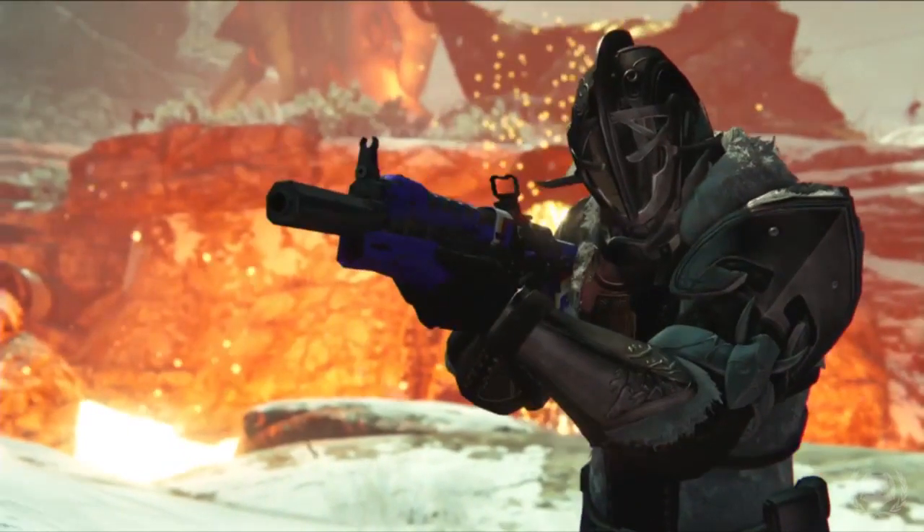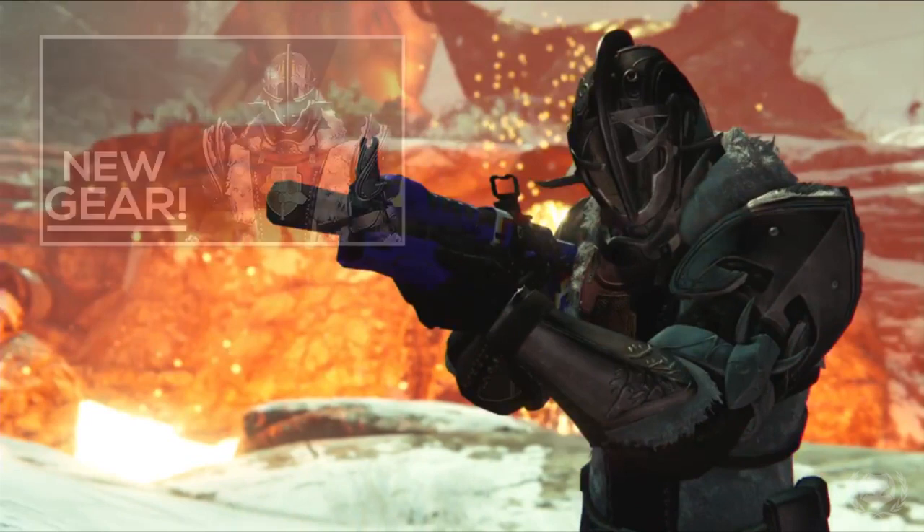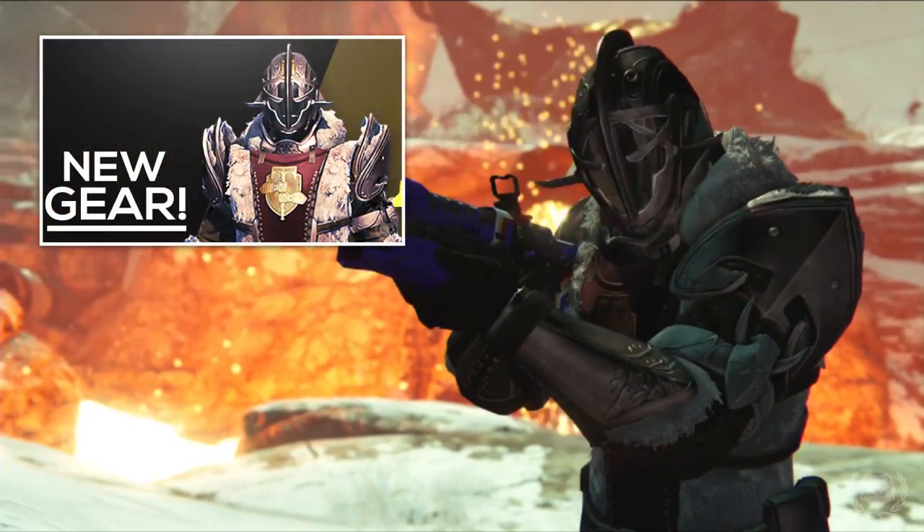Next we get a better look at the Warlock's incredible armour — it's lined with fur and even has a fur collar. They're also wielding some kind of scout rifle which has a red, yellow, and white stripe on it, making me think this could perhaps be a future Warcult weapon. We actually got a closer look at this scout rifle from images released on Bungie.net, which I talked about in more detail in my previous video — there'll be a link on screen and in the description.